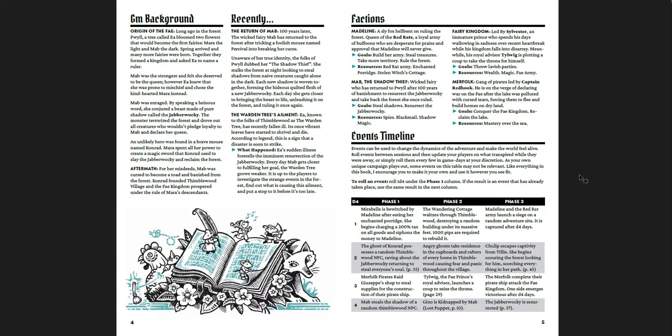The art is just so amazing — I want more products and books like this. You get a GM background, what's happening recently, and the factions. You have Madeline the fox with her goals, Mab the shadow thief — the wicked fairy — and the fairy kingdom led by Sylvester, an immature prince. There are also merfolk, a gang of pirates led by Captain Red Hook. And there's an events timeline with phase one, phase two, and phase three, which I love.